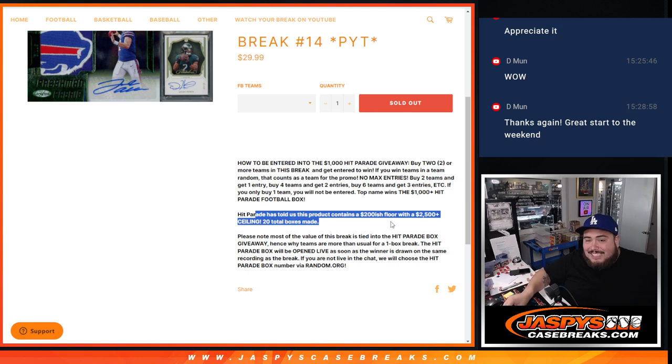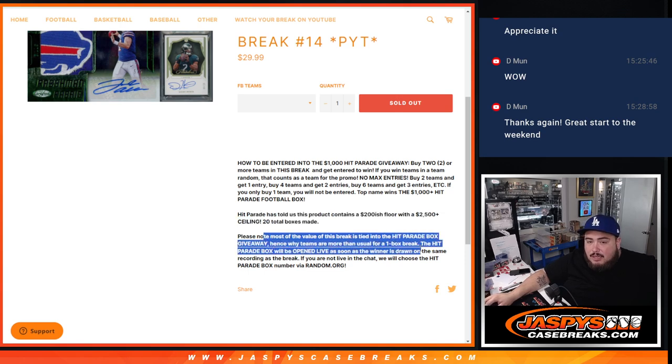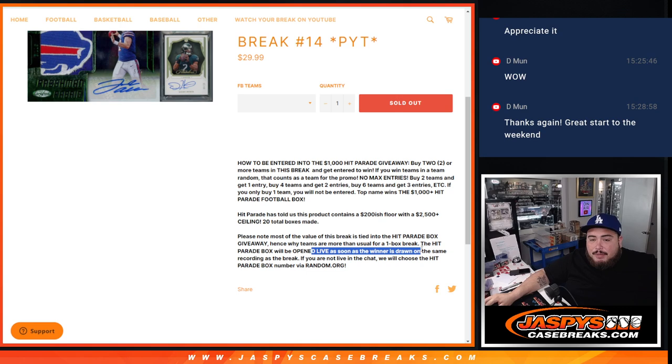At worst, for the Hip Parade box the ceiling is about $2,500, with 20 total boxes made. Please note, the reason why some of these teams are a little bit more expensive for one box base is because we factor in the free box. And of course we're going to open up the box live. As soon as the winner is drawn, if you're here in the chat you can choose a box remaining. If not, we're going to choose via random.org.